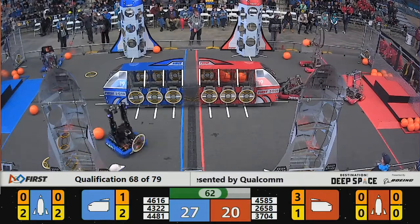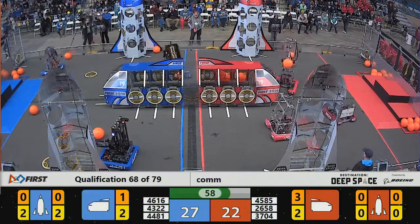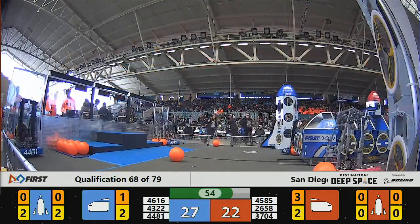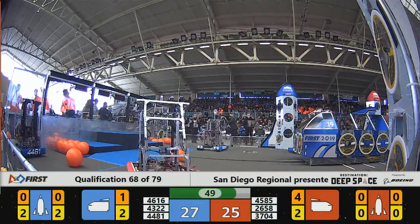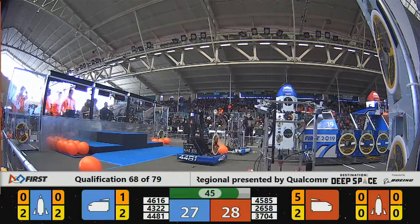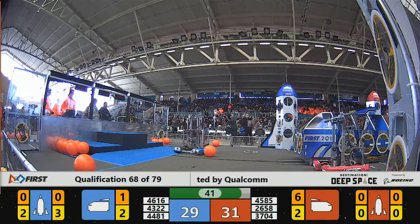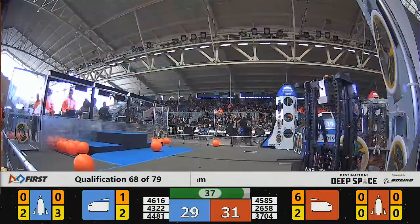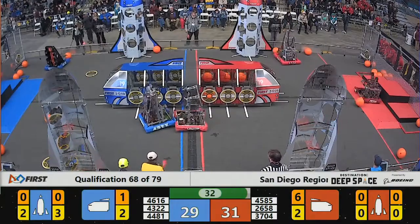Blue up by 7 points with just over a minute left to go. Rembrandt placing another hatch panel on the far Blue Alliance rocket. Curious strategy here — Blue not going up higher than Level 2 on their panels, optimizing time and maximizing their points on these two-point hatch panels. Red Alliance now takes the lead by one point, trying to get another three-point cargo shot in the near side Red Alliance cargo ship, but it bounces out. Another shot bounces out as well, leaving the door open for the Blue Alliance.